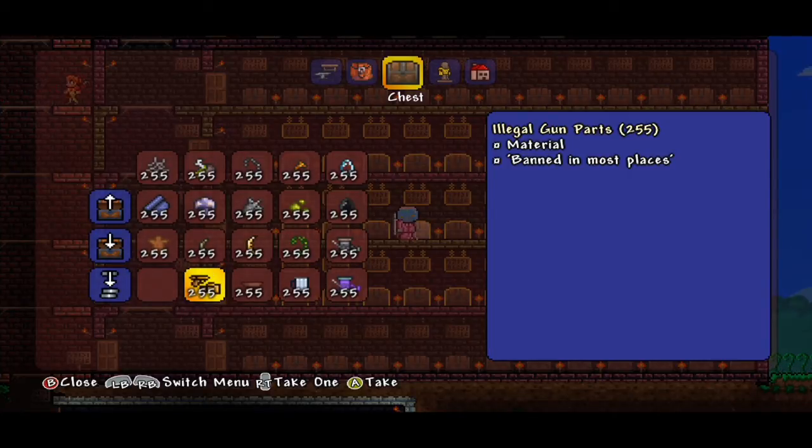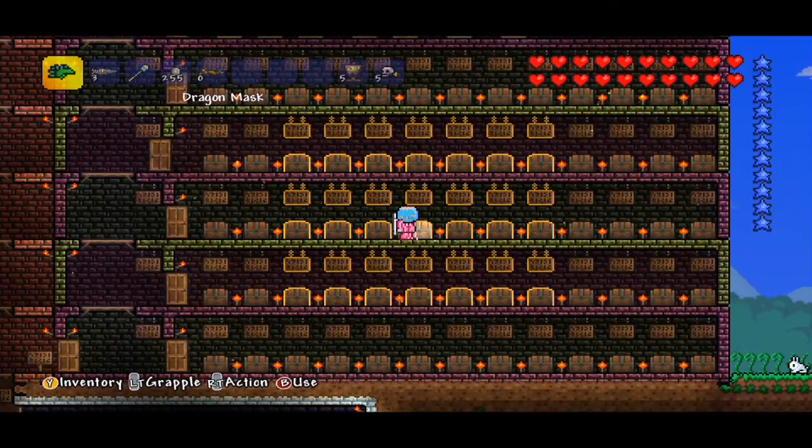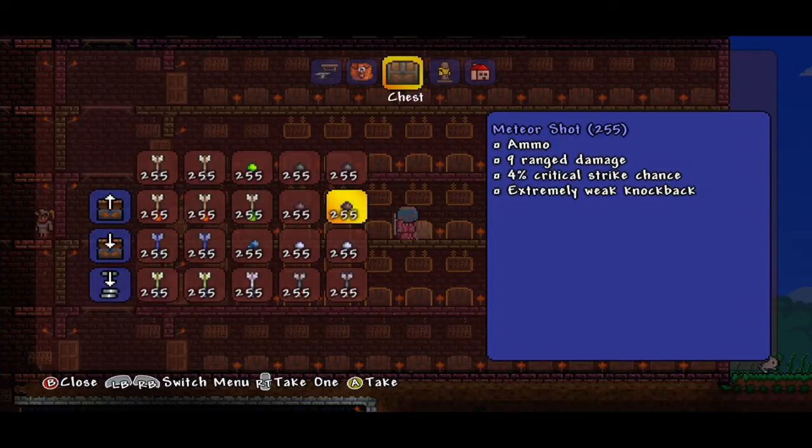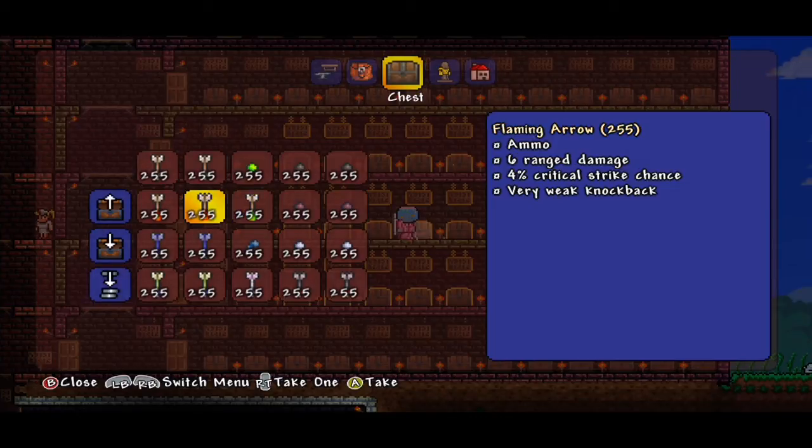We also have black thread, purple thread, mug, and illegal gun parts — I really like what it says: banned in most places. We have wooden arrows, cursed bullets, musket ball, meteor shot, cursed arrow, flaming arrow — a load of those — unholy arrow, crystal bullet, silver bullet, hellfire arrows, and holy arrows.